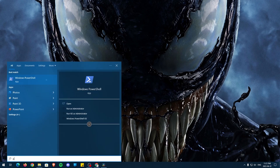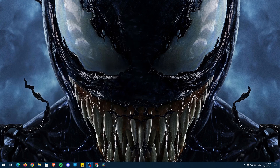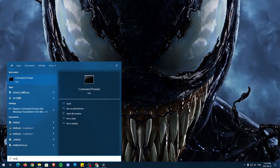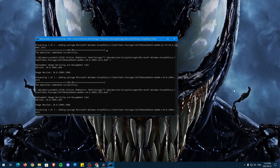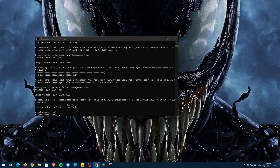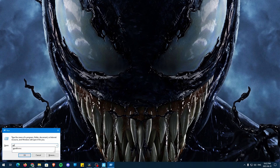After restarting, search PowerShell in Windows search and open as Administrator. Then paste the command from the description and press Enter to run the command. Once the command is executed, close PowerShell. In the last step of preparation, we need to enable GPEdit. Open Command Prompt by typing CMD in Windows search and open as Administrator. Then paste in both commands and press Enter to run them. Once done, exit CMD and restart your PC once again. After restarting, press the Windows key plus R to open Run, then paste gpedit.msc from the description in the box and click OK.